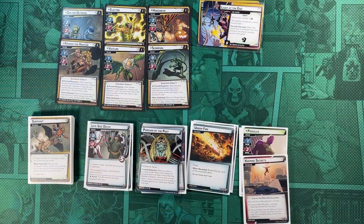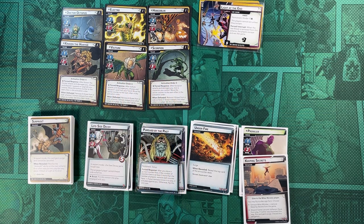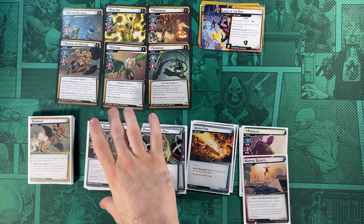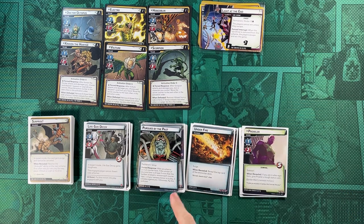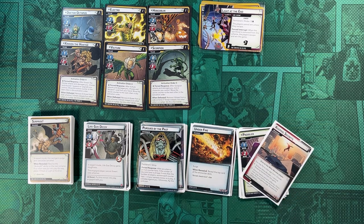For our Encounter deck we are going up against the Sinister Six — they are definitely Sinister. We're trying to escape the light at the end, bringing in their Guerrilla Tactics, the Standard Three Set Expert, and once Pursued by the Past hits, it will bring out Prowler. Our Obligation goes in there as well. That is the Encounter deck.